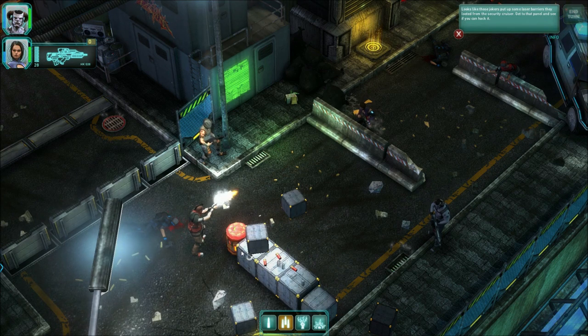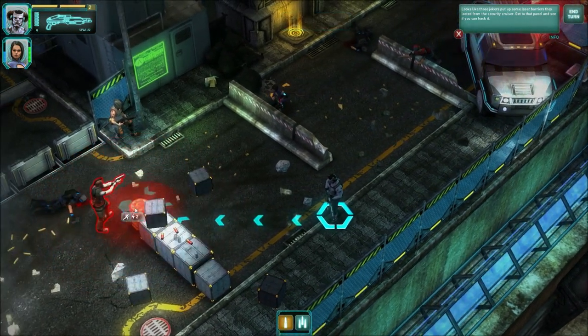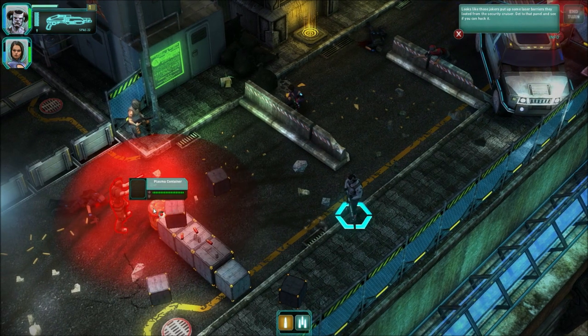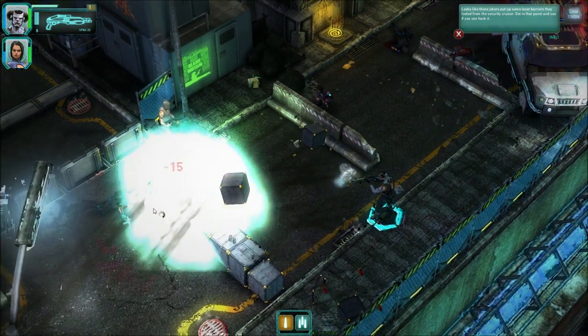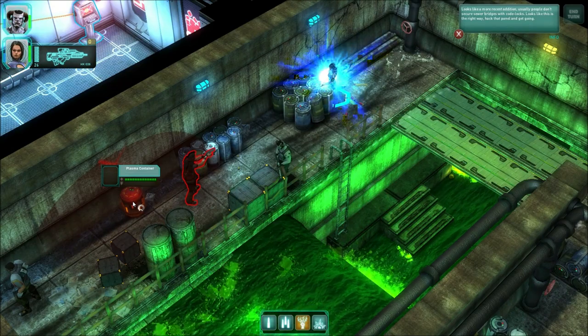The game also has different damage types like you're used to from the Shadowrun RPG. Another damage type we like is explosives — you can see a couple of explosives in our game, and obviously they are also good for making holes in walls, which can offer alternate routes to solving your missions.